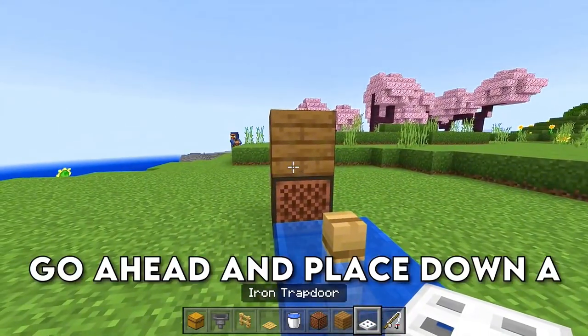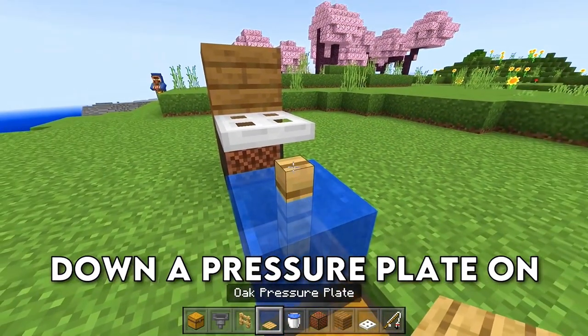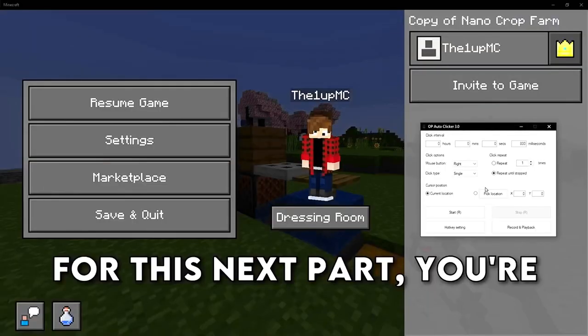Go ahead and place down an iron trap door on that block, and then set down a pressure plate on top of that fence post — and we are done. That was easy!